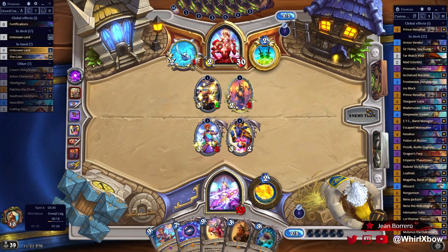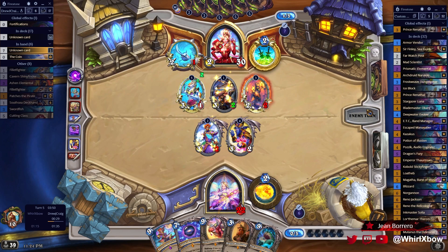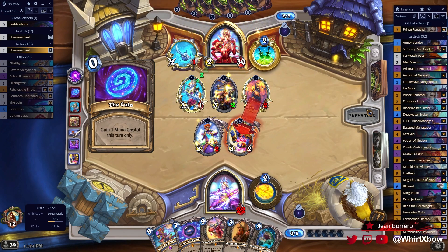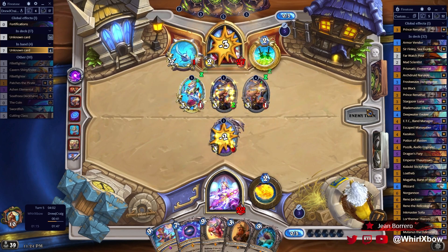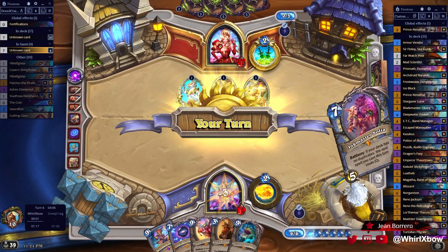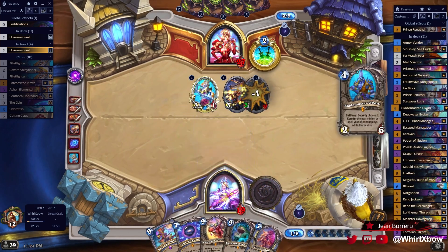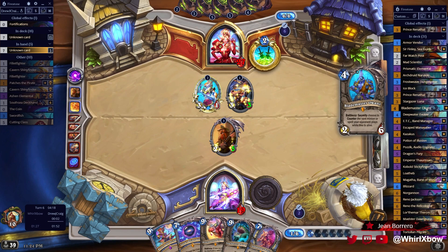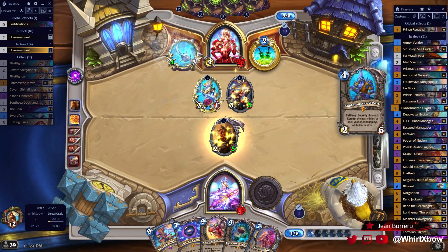This is a matchup where Luna's Pocket Galaxy is just a dead card, so it's rough. Let's see if he does the smart play and trades his two-two into my three-two. I also low-rolled on my buff — if I would have buffed Zephyrus I was in a much better position. I should have shot the pirate — that's really bad on my part. I ran out the Brann here because it's one of those cards he's forced to kill.